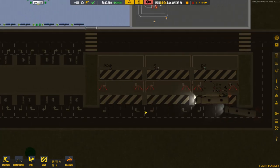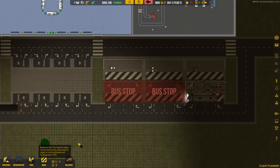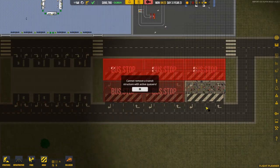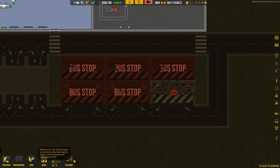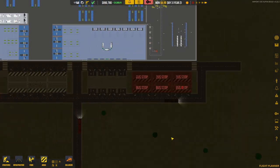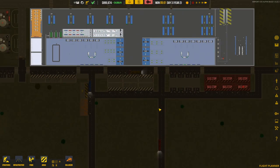By the way, these bus stops are definitely broken because I put them in the wrong orientation — as most people have pointed out. I'll close that bus stop and then delete it. For some reason the game tries to use the broken ones out of all the bus stops available — alpha gaming, I guess.